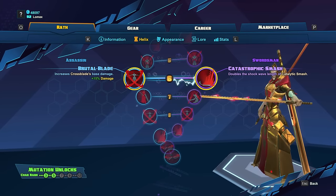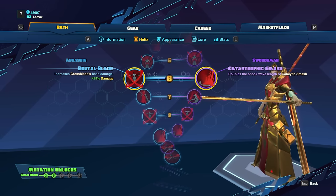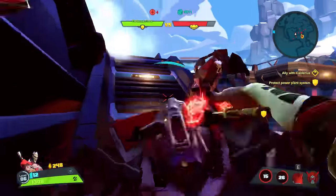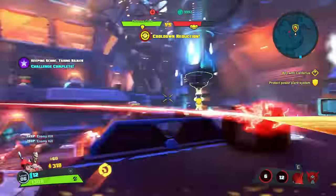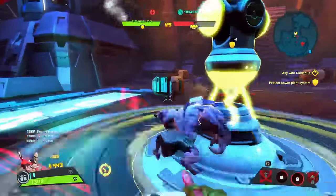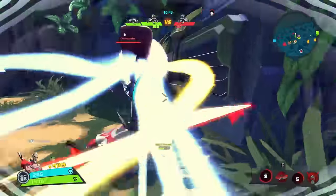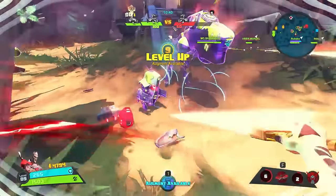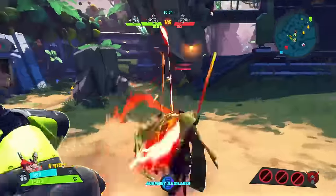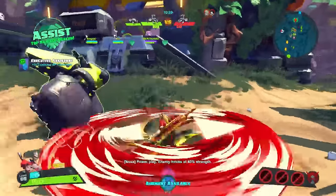At level 6, we'll have a choice between Brutal Blades, which buffs Crossblade, and Catastrophic Smash, which buffs Catalytic Smash. Brutal Blades is going to increase the damage of Crossblade, giving you a little more poke damage, and this will be good with Anger's Echo — the skill that spawns the second Crossblade. Definitely worth taking in both PvE and PvP. Catastrophic Smash is going to increase the range of Catalytic Smash, which isn't bad in PvP, but it won't do you any good to hit them and have the knockup duration end by the time you get to your target. It can set up for your teammates to do something, though, if they're nearby.